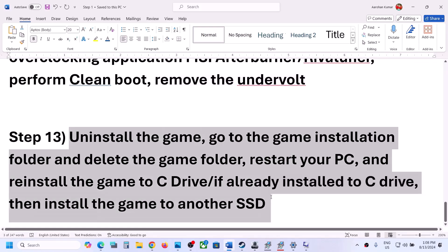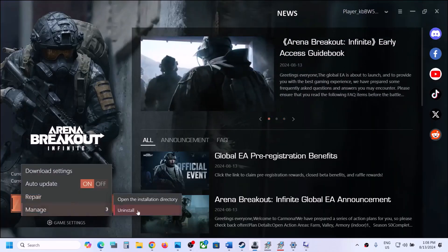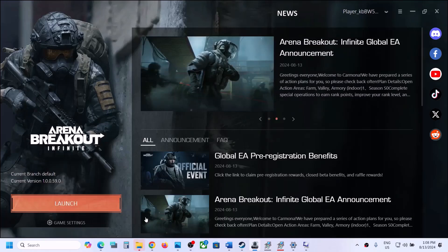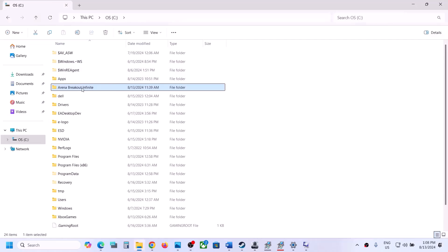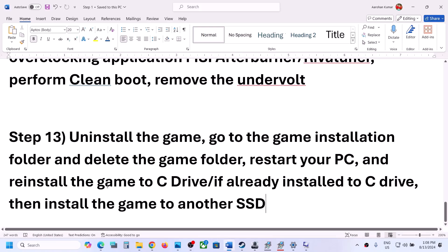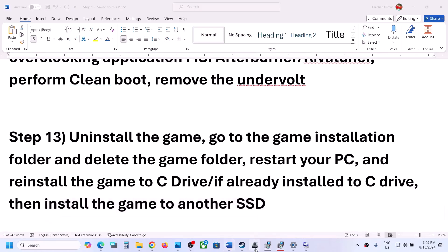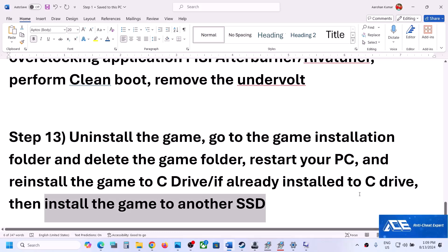The last step is to uninstall and reinstall the game. If nothing else works, go to game settings, click Manage, then Uninstall. After uninstalling, go to the game installation folder and delete the remaining game folder. Once deleted, reinstall the game — try installing it to the C drive. If it was already on the C drive, try installing to another SSD. One of the steps shown in this video should help you get the game working on your Windows computer. Thank you for watching — please like and subscribe to the channel.